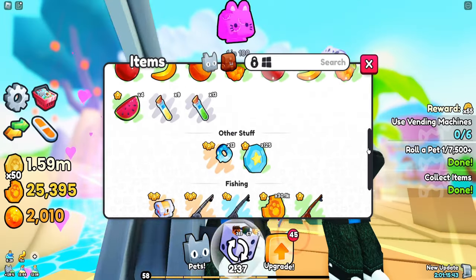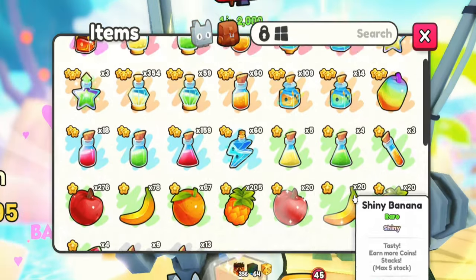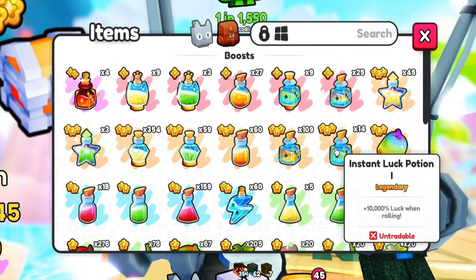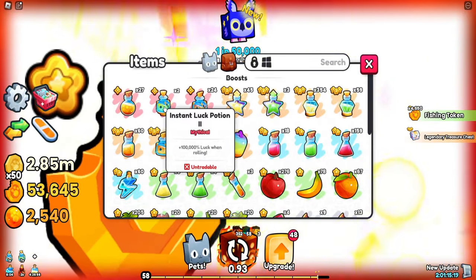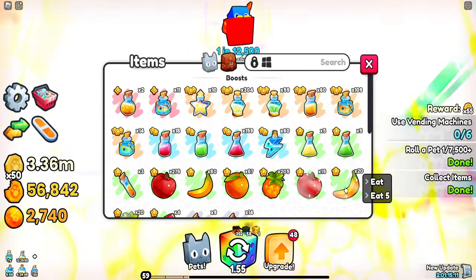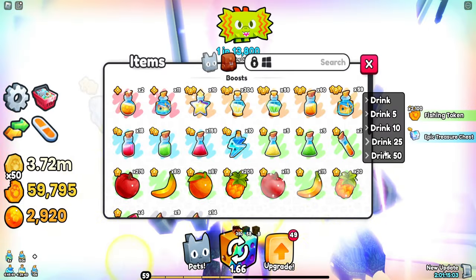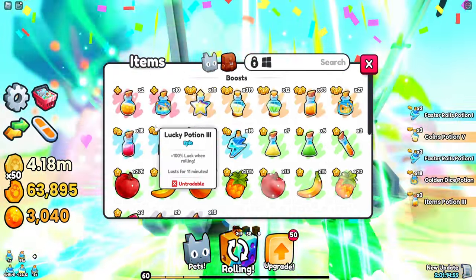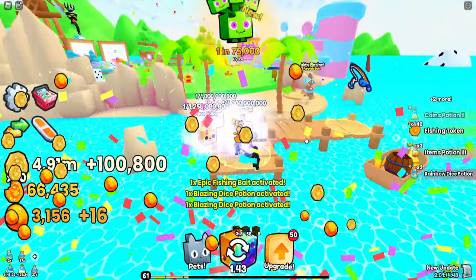Of course we get more baits, but look at this — this is why I did not invest in any potion upgrades. There is no purpose. Look at these: we got blazes, we got the best luck tier potions, instant luck twos. I'm just gonna spam everything we have. Oh my god, this is gonna make it so much better — we have all the fruits, speed up potions, instant luck ones, instant luck twos. This is so busted. This is again why I didn't spend on those upgrades.